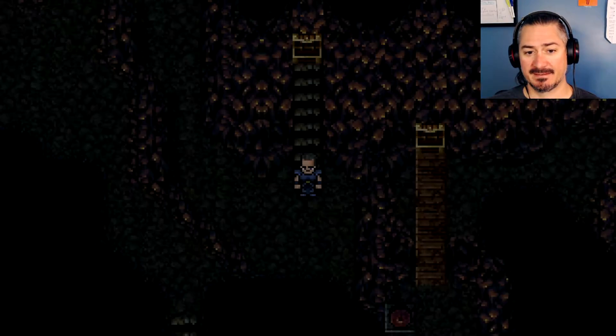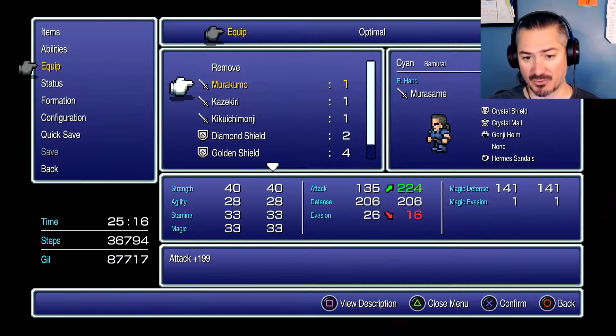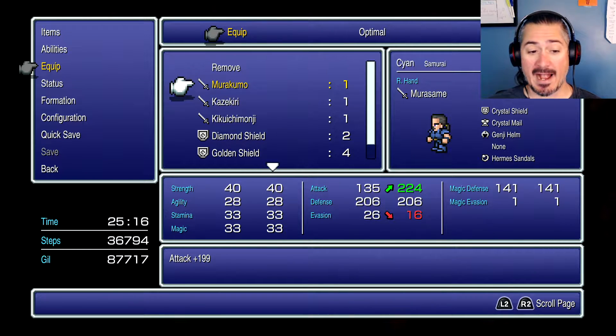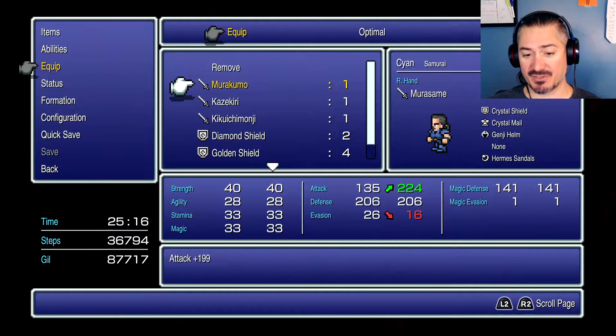Murakumo! Six dragons remaining. Equip with the Murakumo — attack 199. An ancient Domen blade that was lost during the War of the Magi.